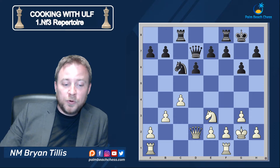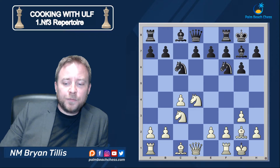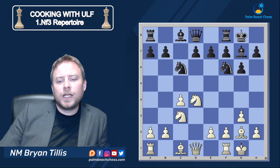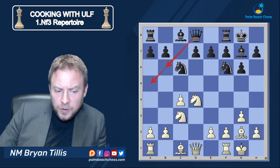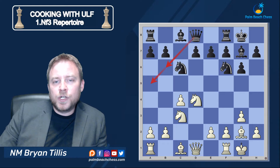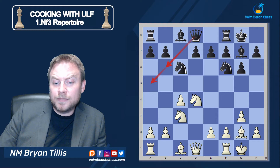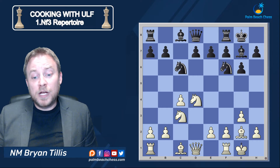We have control over d5; they don't. We'll put the rooks on d1 and c1, and then we have the queen moves — Queen b6 and Queen a5 — both of which can be met by e3, and e3, b3, Bishop b2, sometimes h3. That's your general structure when facing Queen b6 or Queen a5. You can get more critical with Knight c2 or Knight b3, but the e3 lines are just fine for our Ulf repertoire. Now on to the main event — we'll have the main line by transposition.